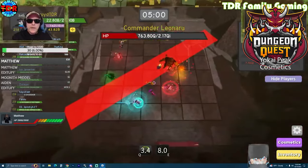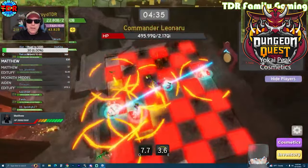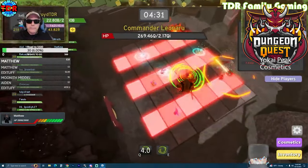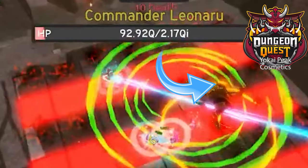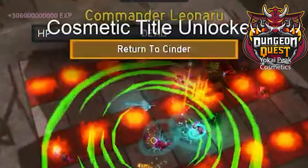What is this title and how do you get it? This is a pretty cool boss mechanic. I can drag my bomb over — that's all you have to do. When you get the cinder chasing after you, drag the bomb over to him. You can see the very last guy is dragging his cinder over, and you get the Return to Cinder cosmetic.